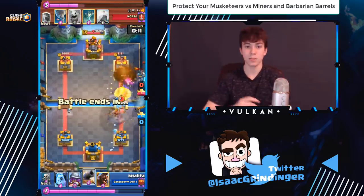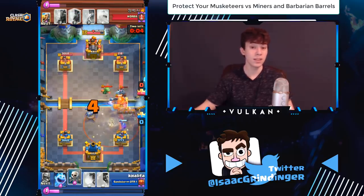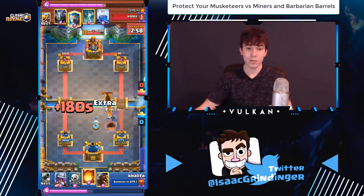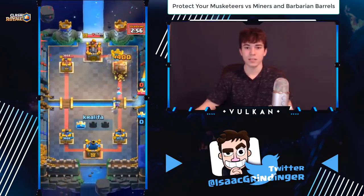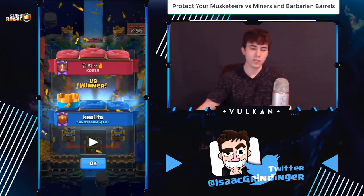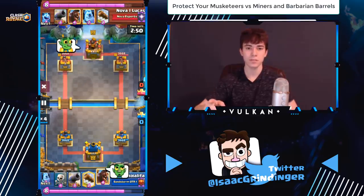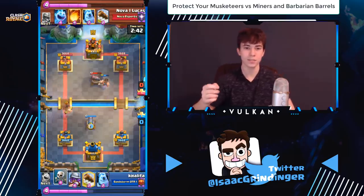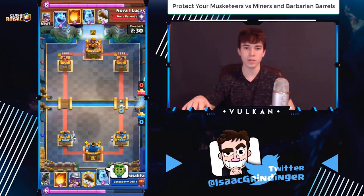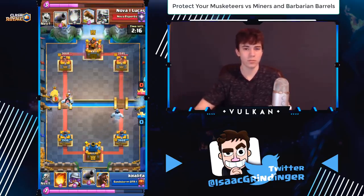On defense, if they use a miner to kill your musketeer, don't just let it die — defend with skeletons, ice spirit, and even log. If they mine on top of your musketeer and the musketeer isn't locked on something else, log the miner and the musketeer should kill it. This also applies to barb barrels used to kill your musketeer: if your musketeer is on offense you can log to get it to kill the barb barrel; if it's too high on the bridge, use ice spirit or skeletons to keep it alive. Always try to protect that musketeer from miner and barb barrel.